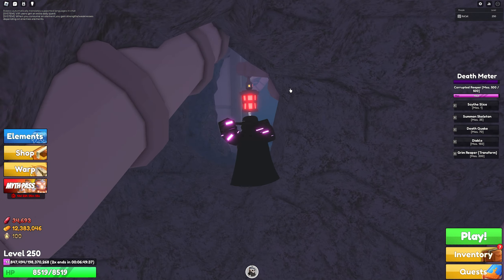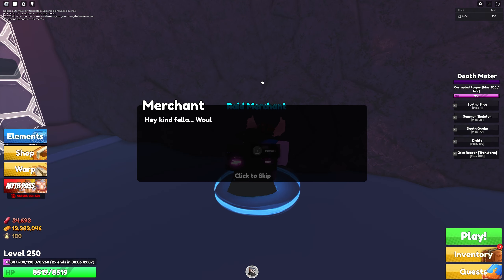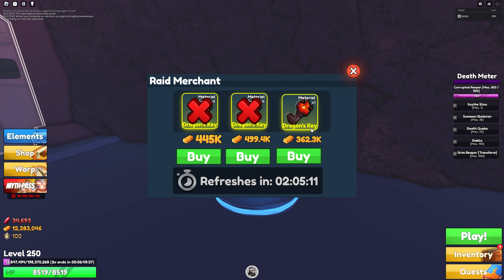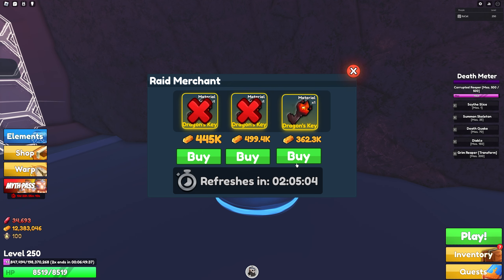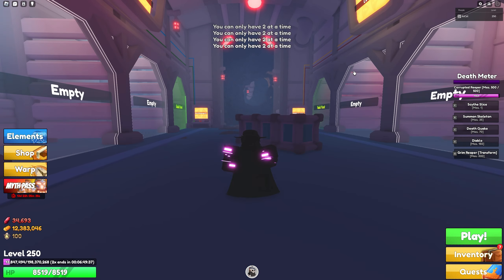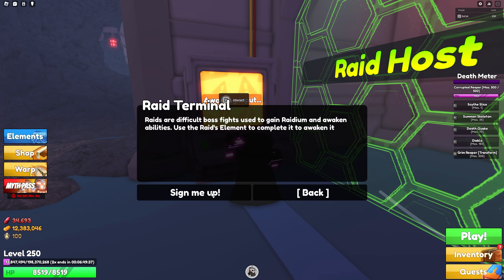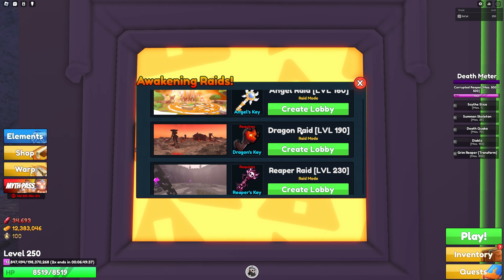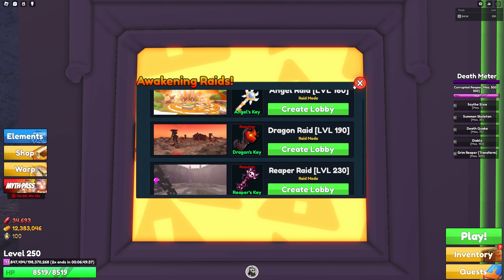Once you're down in the raid area, the other way to get raid keys is from the raid merchant. He refreshes every three hours and will have random keys — dragon, angel, or reaper. You can only hold two at a time, so buy them as much as you can. Then come over to this computer, click 'Sign Me Up,' and choose the raid you want. You need to be level 160 for angel, 190 for dragon, and 230 for reaper.